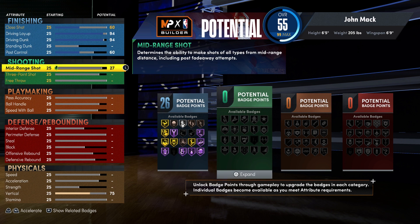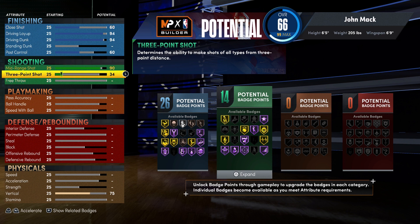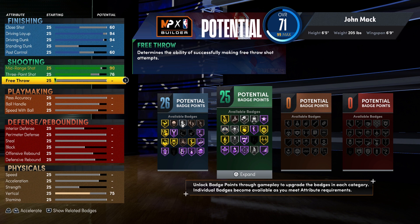For shooting, you're going to bring your mid-range shot up to a 90, your three-point shot up to a 76, and your free throw up to a 79. And that's going to give you 25 shooting badges.